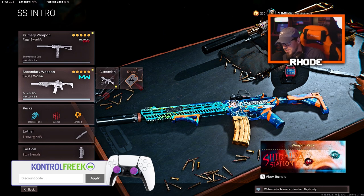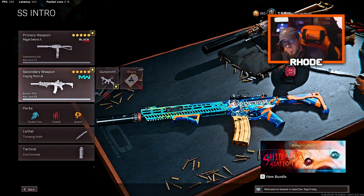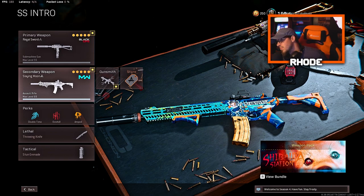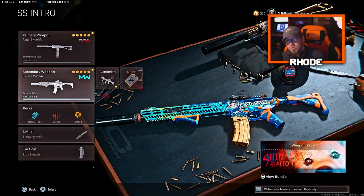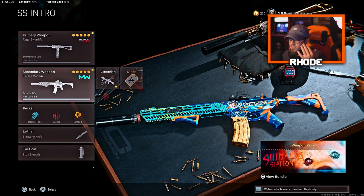What's up everybody, we're back with another video. Today we're gonna be rocking the M13, and it did receive a buff in update 1.39 for Season 4 Reloaded. It hits a lot harder now, at least it feels like it, and from range I feel like you can kill a lot faster — that's what I want to showcase in the video today.